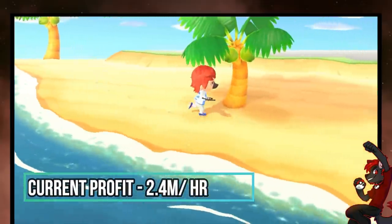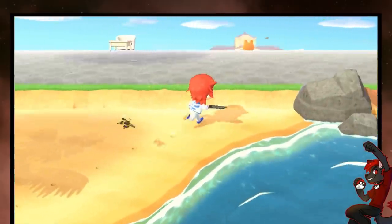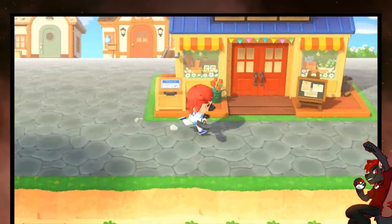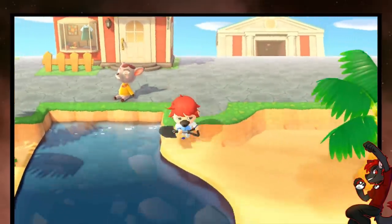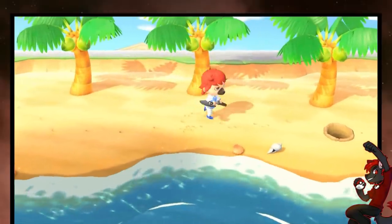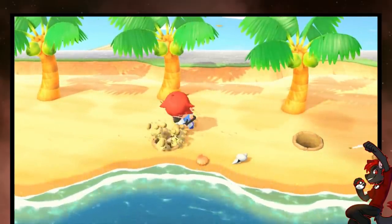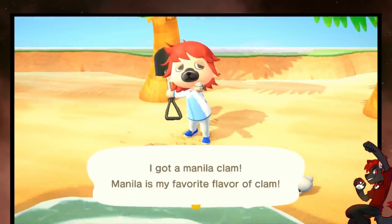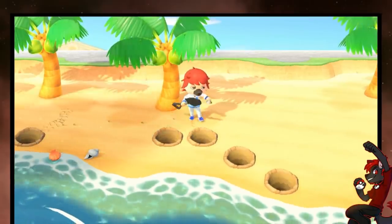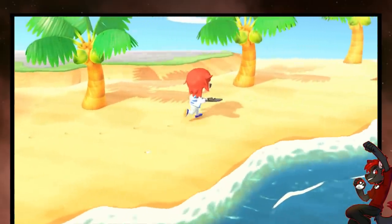Maybe going far across the island could cause other manila clams to despawn or respawn on other sides. I think once I make one sweep on one side, I'll immediately run to the other side and see if I can scout out more manila clams. Once you understand how the clams are spawning on your island, you can probably get better rates — like the ones that just straight pop up right in front of you. I wonder if just digging holes might even speed up the amount of manila clams you get, so by the time you're closer to a full inventory, they're kind of stacked in a pretty good way.